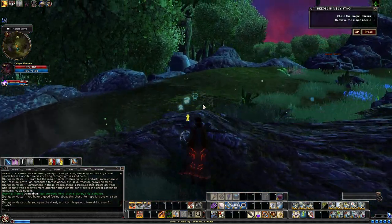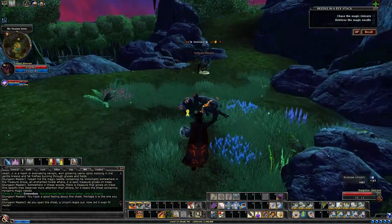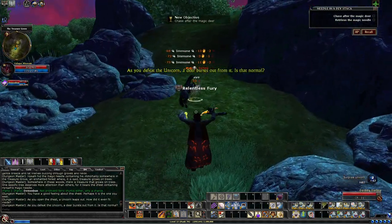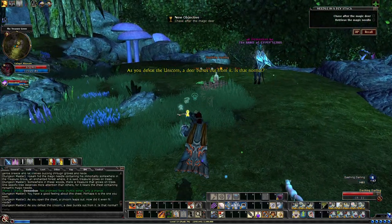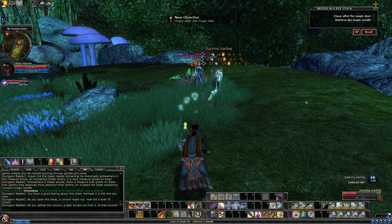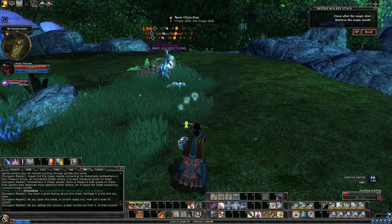If you highlight the unicorn on your map, it'll even point out with a white arrow when it goes off the map, making it fairly easy to track. Each one when it dies will drop a new symbol.